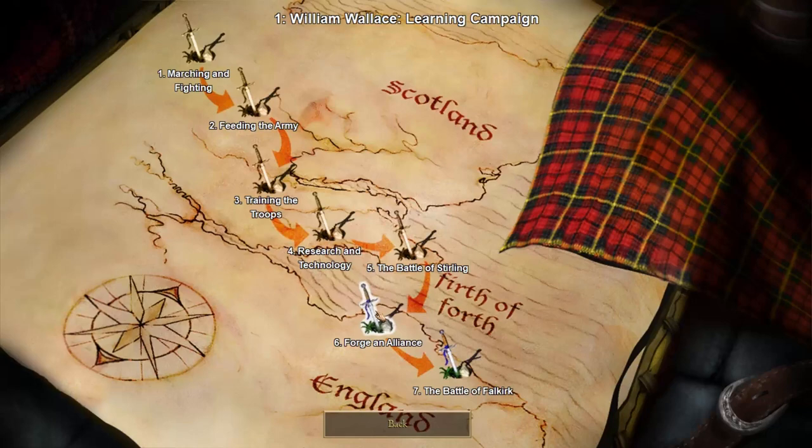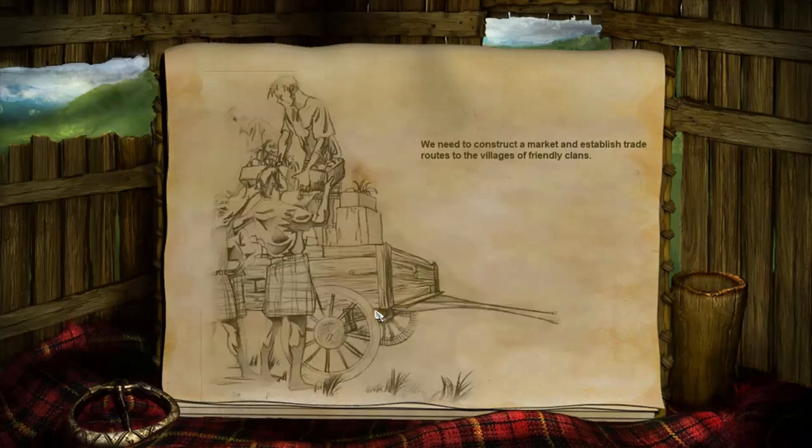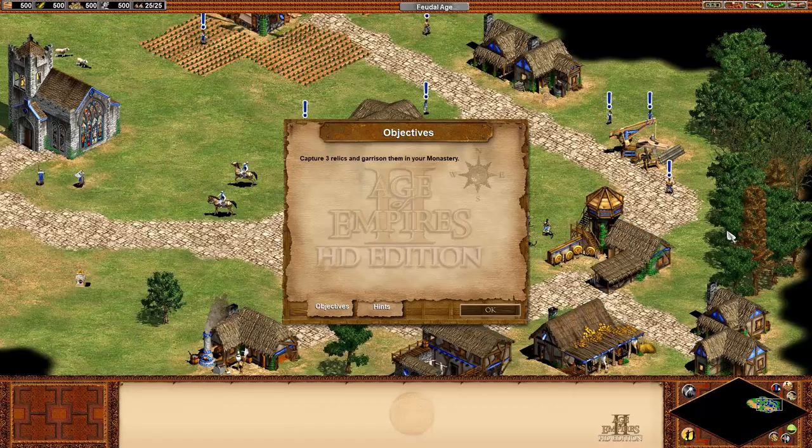Regardless, let's see if the Scots can make friends. Our coffers were depleted at the Battle of Stirling, so we need to strengthen our economy before pushing south into lands held by the English. We need to construct the market and establish trade routes to the villages of friendly clans. Local legends speak of three sacred relics hidden south of Stirling. Acquiring these artifacts for Wallace's army will be a great boost to Scottish morale — though acquiring the artifacts sounds mutually exclusive with making friends.